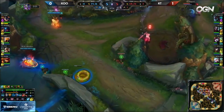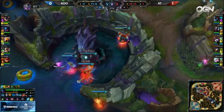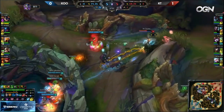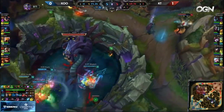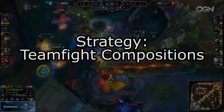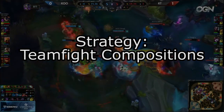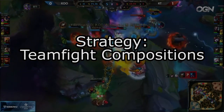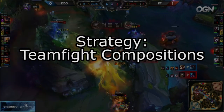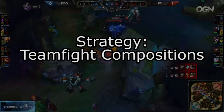Hello everybody and welcome to Strategy, a YouTube series dedicated to helping teams climb the ranked fives ladder by improving their ability to work together, as well as providing them with methods that can help develop their thinking and playstyles. My name is Venius and today we are going to discuss the teamfight composition. We will look at what a teamfight composition typically consists of, the general win conditions associated with the team comp, and how to best create situations to achieve those win conditions. We will then look at some examples so that you may gain a better understanding of how great teamfight compositions can actually be.